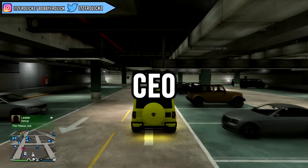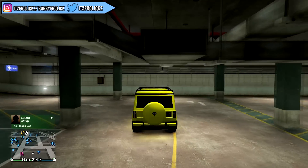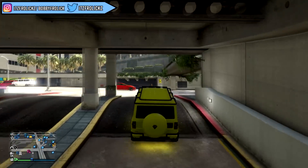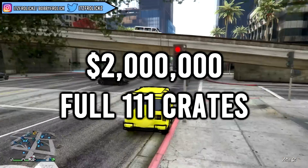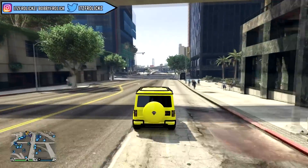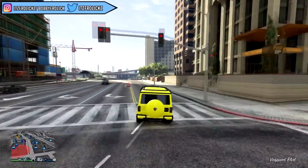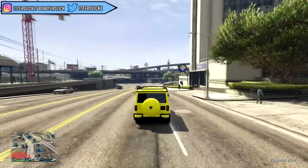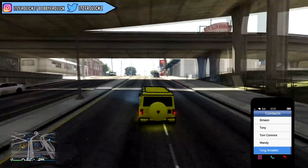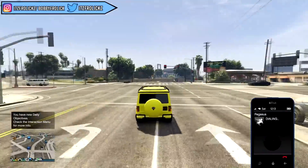Number 2 is going to be CEO. CEO has two different things you can do: vehicle sourcing and crate sourcing. Starting with crate sourcing — you guys can actually make around $2 million off of a full warehouse of crates. To buy a warehouse, go into your CEO office, sit down at the computer, and go to the special crate section. The cheapest warehouse is around $1 million, but the most expensive one holds 111 crates and selling a full warehouse gets you around $2 million.